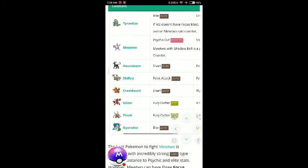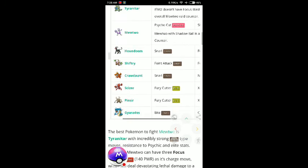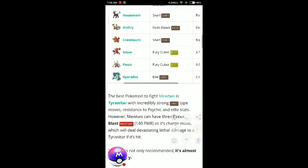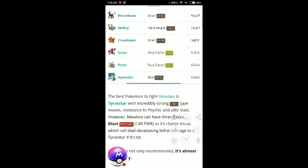Flareon with Foul Play — also a Generation 3 option. Crobat with Snarl and Air Slash. Scizor, a Generation 2 Pokémon, with Fury Cutter and X-Scissor. Pinsir, Generation 1, also with Fury Cutter and X-Scissor. And Gyarados with Bite and Crunch. These are some of the best movesets for countering Mewtwo.